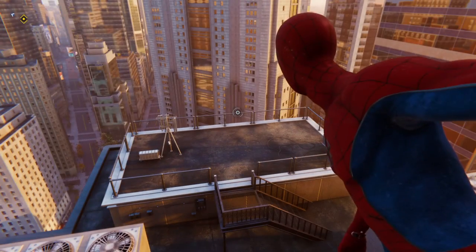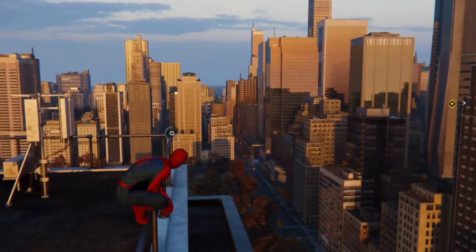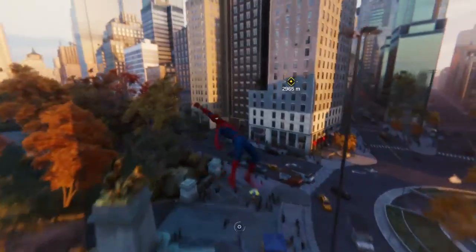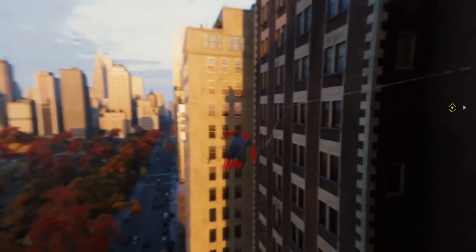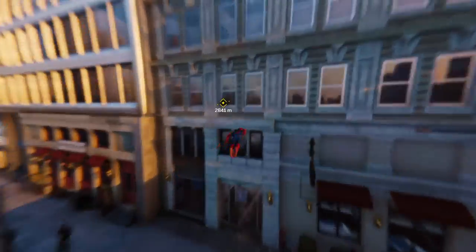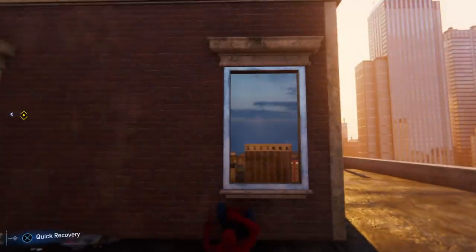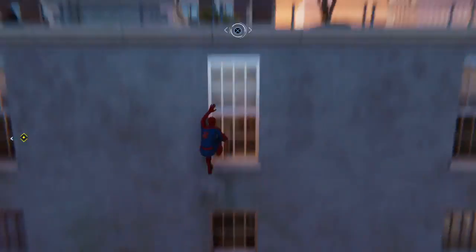Once you start aiming at stuff with both shoulder buttons, he'll perch. Unless you hit X first and he'll launch. I like pulling myself to a wall. A couple more things to show you guys, and then we'll play a little bit and do some missions.